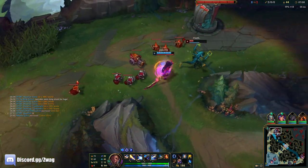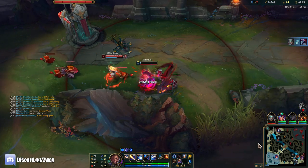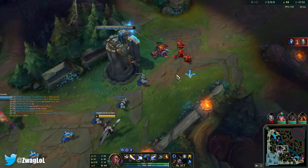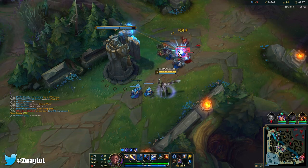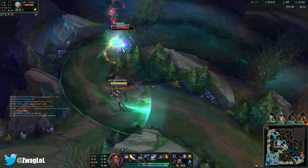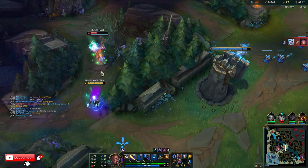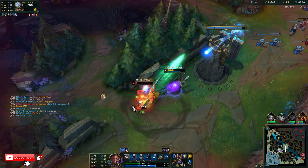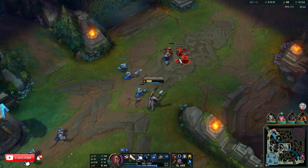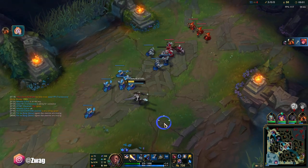This Cho is so far behind. I can go help Lillia in the river — I don't know if we win this though. My W didn't go off first. Okay, that was close. I would have had him — I don't think that Q would have done enough damage to kill me. Viego is being scary, like Pyke — he gets a kill and just keeps running for more.